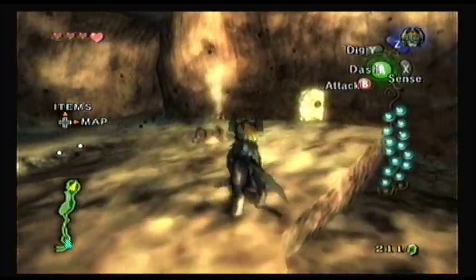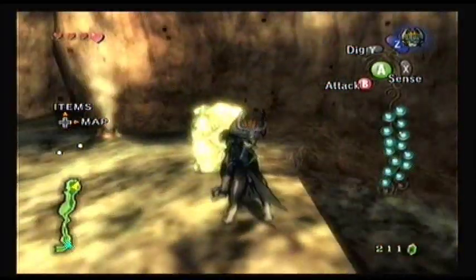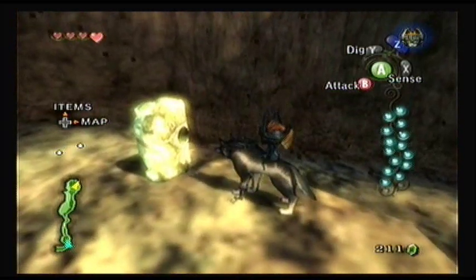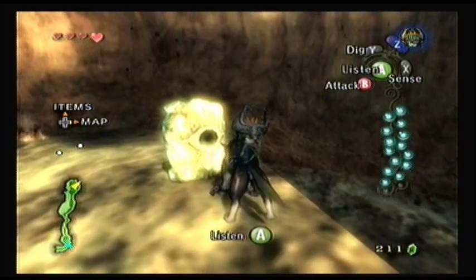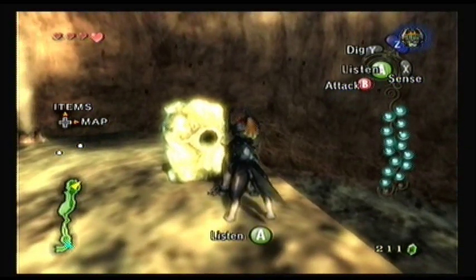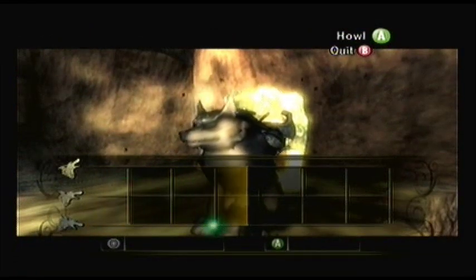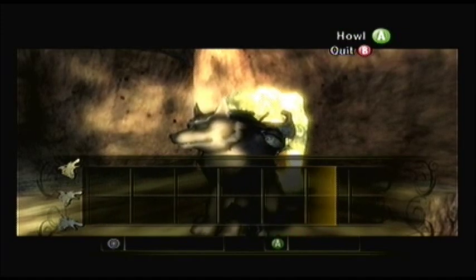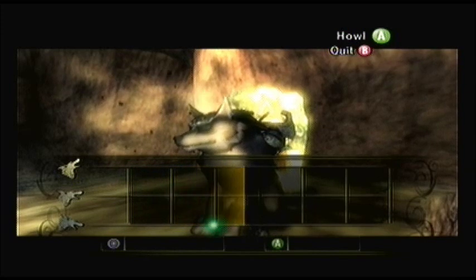We come across our first Howling Stone. When we learned the final blow over in the Forest Temple, the guy mentioned that when you're in beast form, you can go to these stones and he'll teach you another technique. So you need to listen to the pattern — it's up, middle, down, up, middle, down.